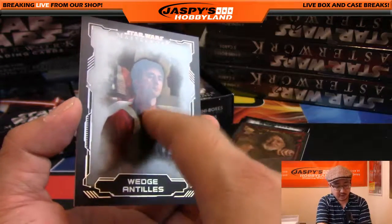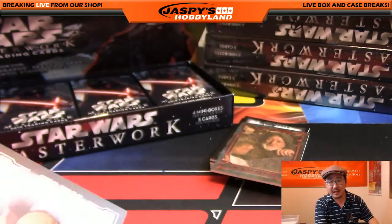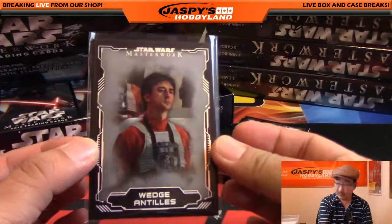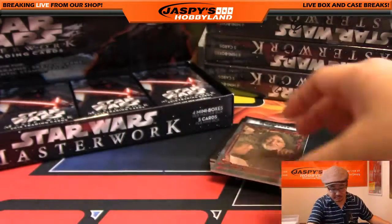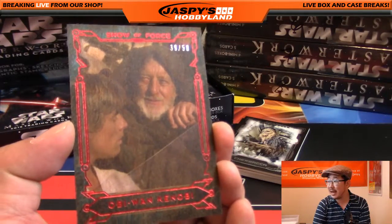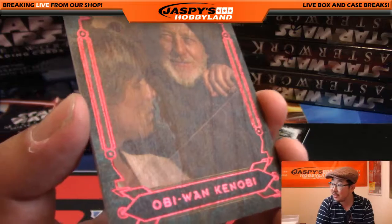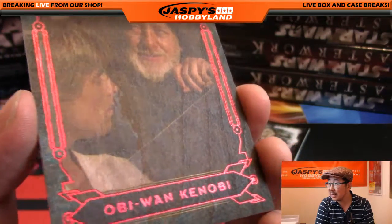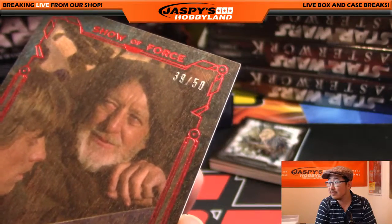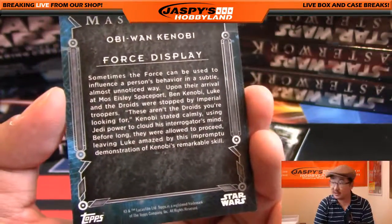Curtis, you might remember this — who was Ewan McGregor's uncle that was a rebel pilot in A New Hope? Was it Wedge? I don't think he was Wedge. Maybe some other guy. Oh, look at this — Show of Force, 39 out of 50. Oh, was it Porkins? It was Porkins! 39 out of 50 — you can see the wood grain right there on the card.